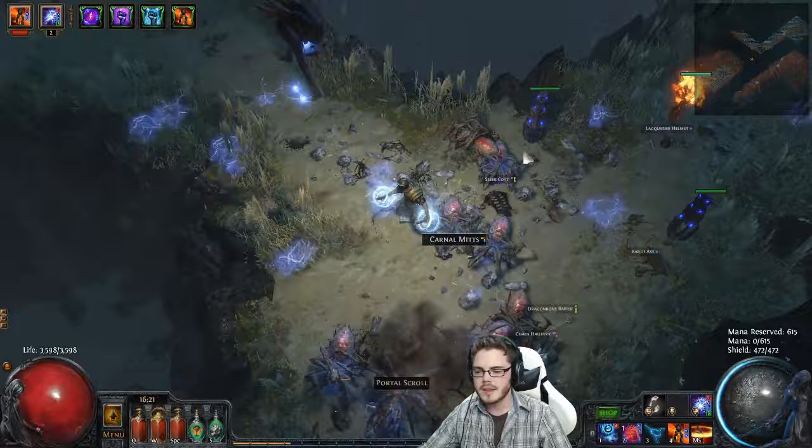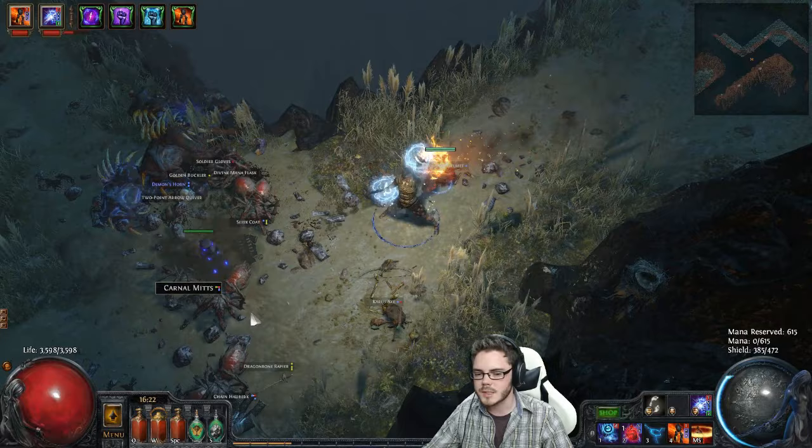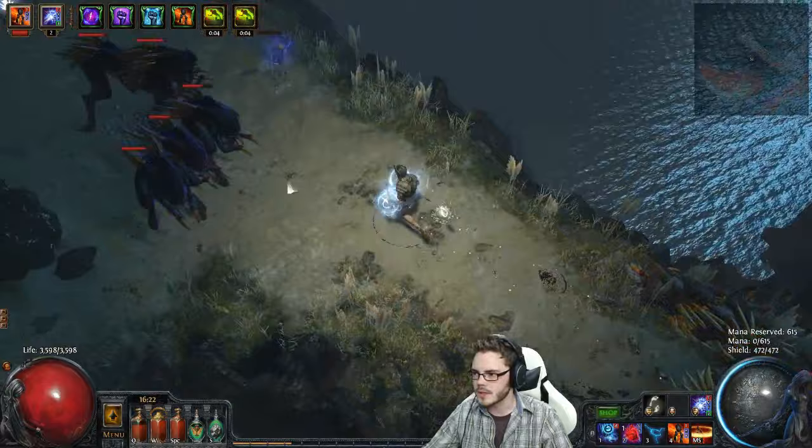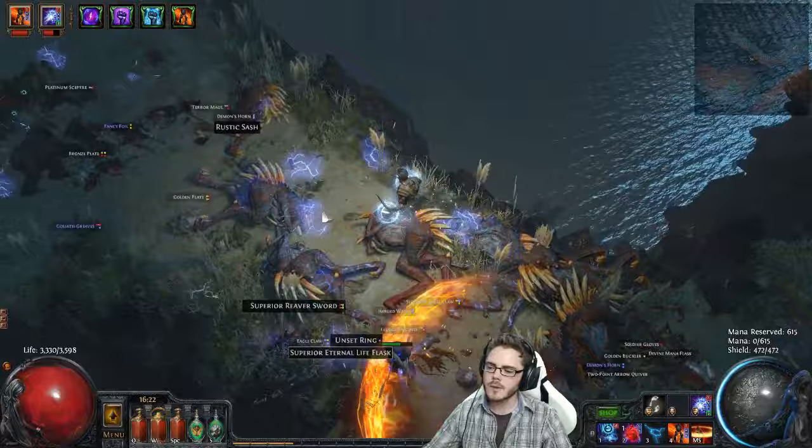I'm using the reduced duration delay style of Eldritch Battery — building around the natural mechanics of energy shield. I spend the ES and then after a short delay, my ES recharges rapidly. Not using any Zealot's Oath or Ghost Reaver or anything like that, which all have their drawbacks. This is just the natural energy shield mechanics.